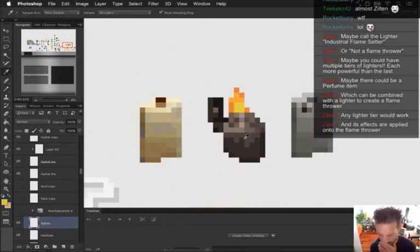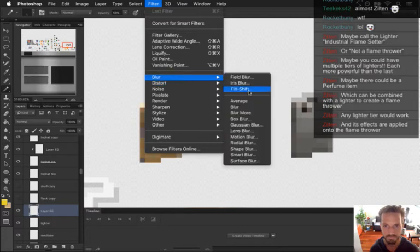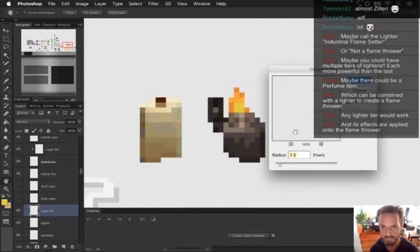Maybe a little glow too, actually - some glow would be sweet. Let's go ahead and see what it looks like. Ooh, that's kind of nice. That was really good actually - 1.5. Double it up.